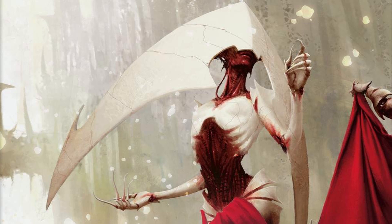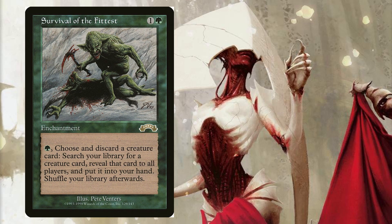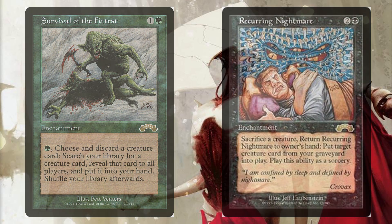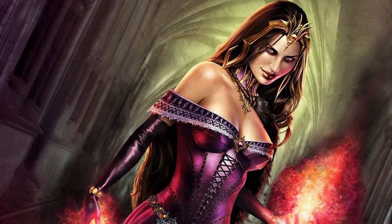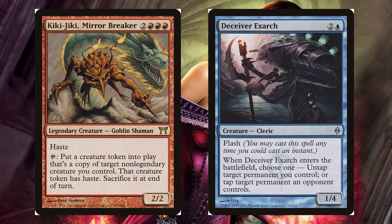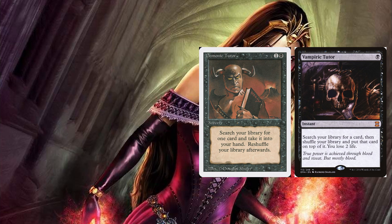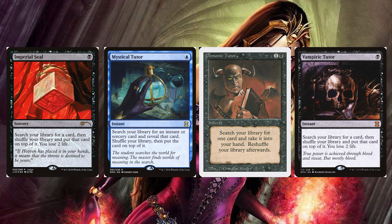One really fun thing black-green Reanimator decks can do is build more like a value midrange deck based around the synergy of Survival of the Fittest and Recurring Nightmare — consistently dumping creatures from your hand into the graveyard while filling your hand with more creatures via Survival, then reanimating the discarded creatures with Recurring Nightmare as long as you have a creature in play to sacrifice. And while Reanimator isn't a combo deck in the same way as Kiki-Jiki and Deceiver Exarch, it does rely on specific pieces, so cards like Vampiric Tutor, Demonic Tutor, Mystical Tutor, or even Imperial Seal to find those pieces early are really helpful in sneaking something out before your opponent can get an answer together.